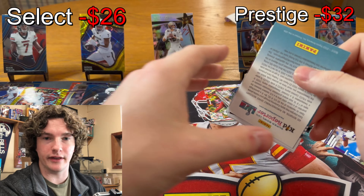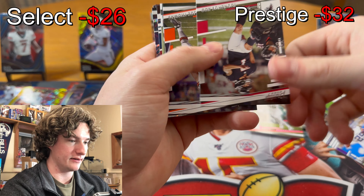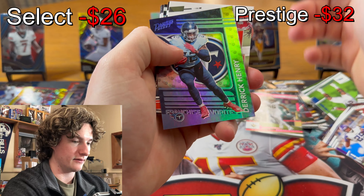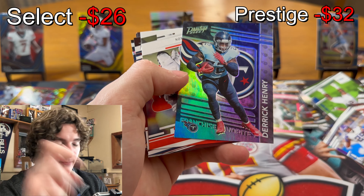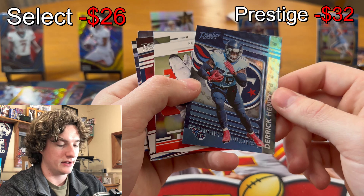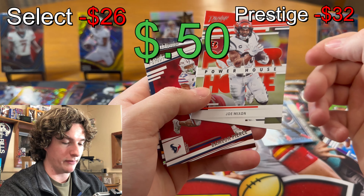Why do I do this to myself? Drew Bledsoe, Trey Lance, Patrick Certain, Joe Thomas, Derrick Henry. Franchise Favorites — it's like the one shiny insert per box, pretty cool though. Derrick Henry Franchise Favorites — too bad he probably won't be on that team. Joe Mixon Powerhouse.